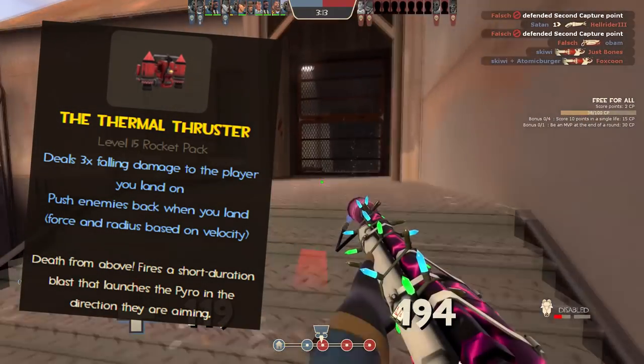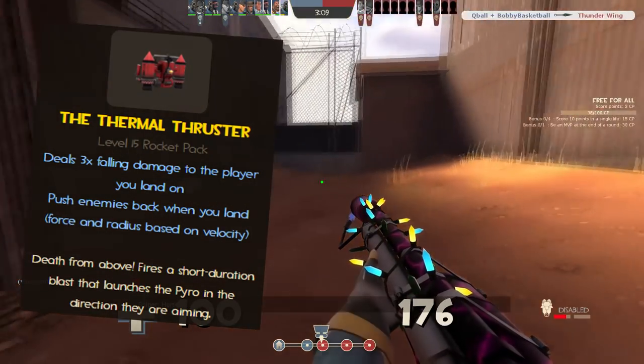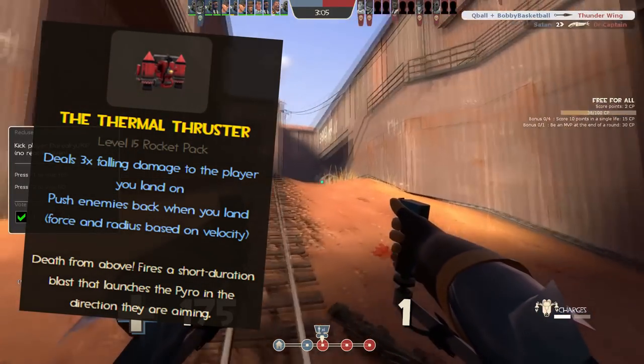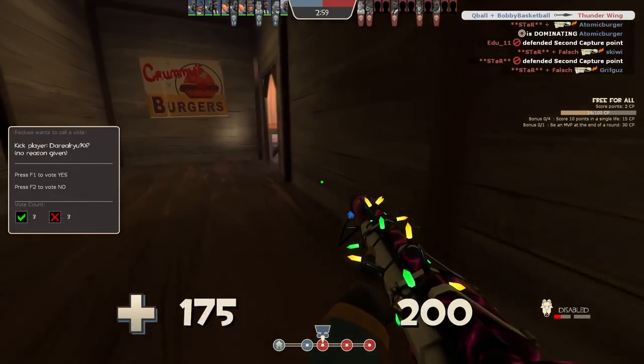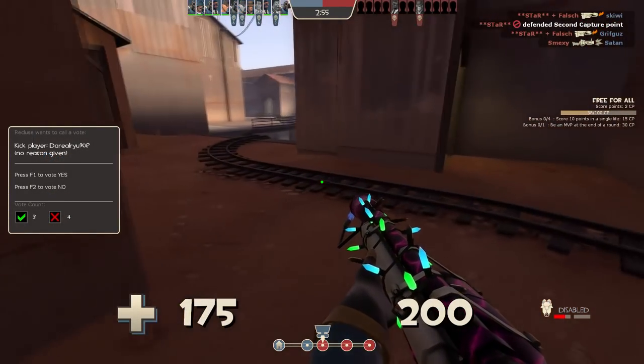You are also able to deal three times falling damage to players that you land on, acting as a mantra for our burning buddy. Lastly, you can also extinguish teammates and push enemies back when you land, with the force and radius being based on how much velocity you've reached on impact. Now that we've looked into the stats, let's focus on how to effectively use this weapon in combat.